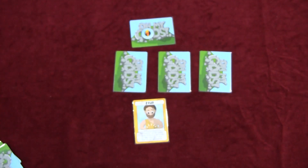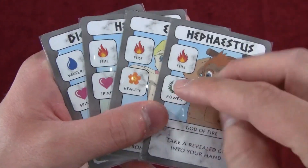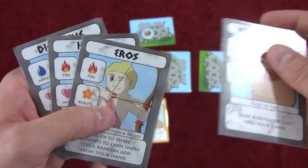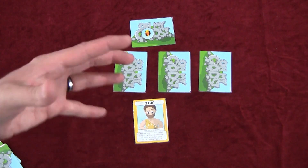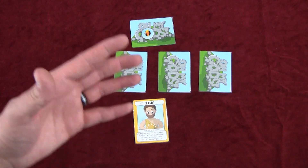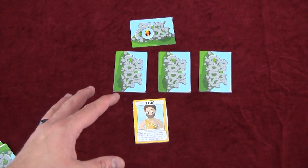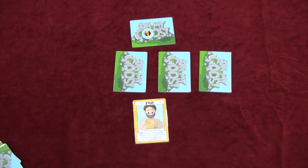For example, you ask the player to your left to show you a god of fire. They look through their hand, and if they have one or more gods with the fire element or the trait you asked for, they have to show you one face down. After you view it, you give it back. If the player to your left doesn't have a matching card, it passes to the next player and so on until either no one can show you one — which gives you a lot of information — or somebody shows you one and that action is done.